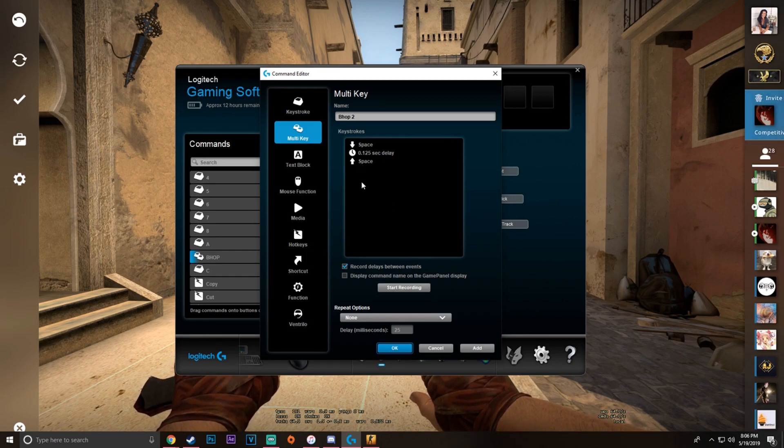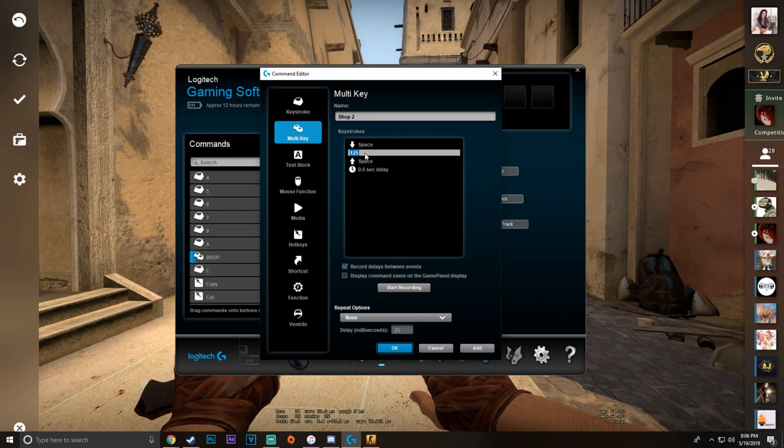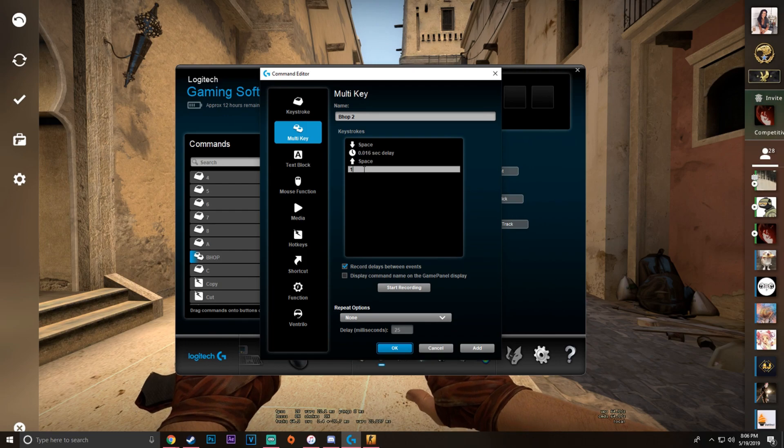after you stop recording, right here below this space, you want to click Insert Delay. Double-click this delay and make it 16. Then double-click this delay and make it 15. Now you're going to come down here to Repeat Options. Make it While Pressed and Delay.